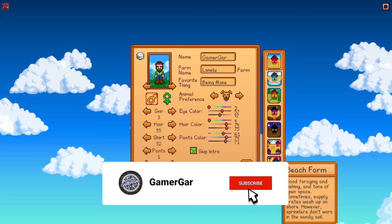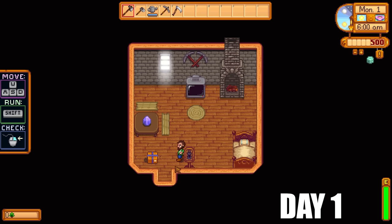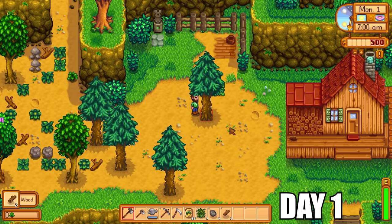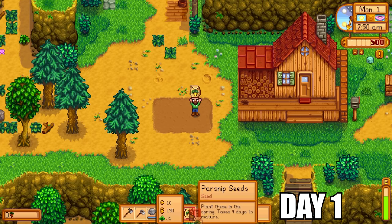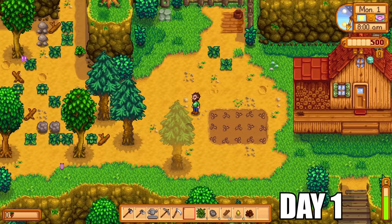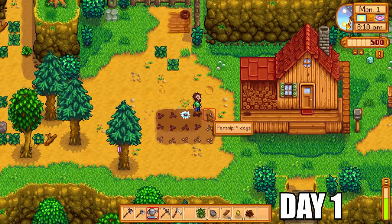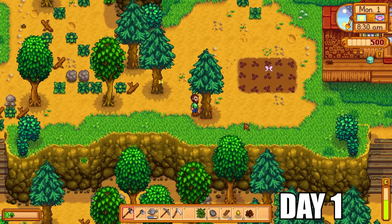If you haven't subscribed yet, hit that subscribe button to help my channel grow. Day number one on our lovely cozy farm — we start by getting 15 free parsnip seeds and plant them straight into the ground. We cut down some trees and get as many mixed seeds as possible from the weeds so we can grow a good variety of crops. Since we can't use Pierre to get different crop types, we will be reliant on mixed seeds for variety.